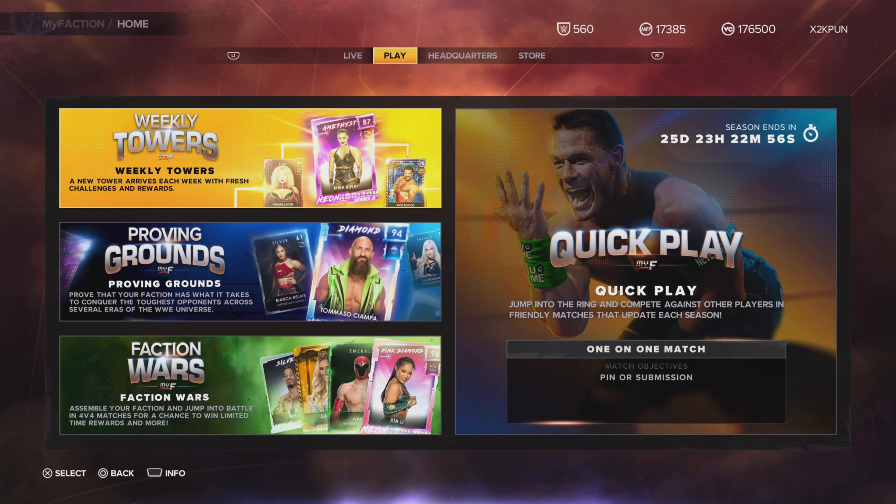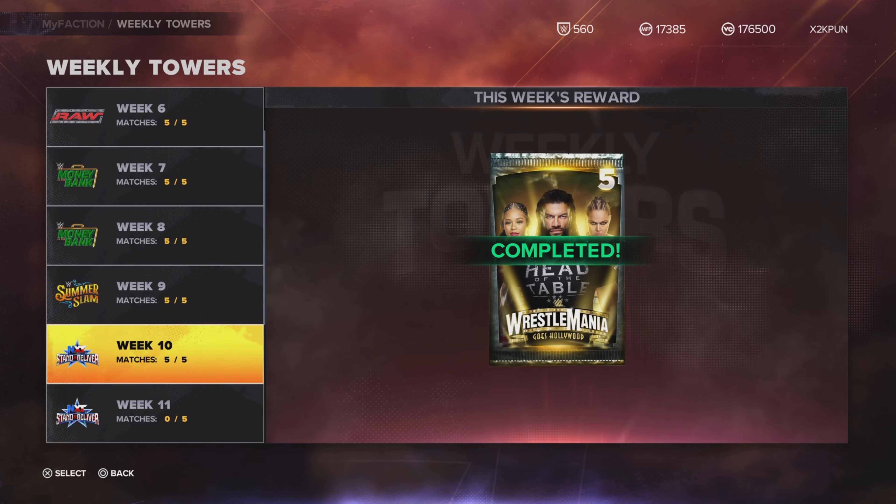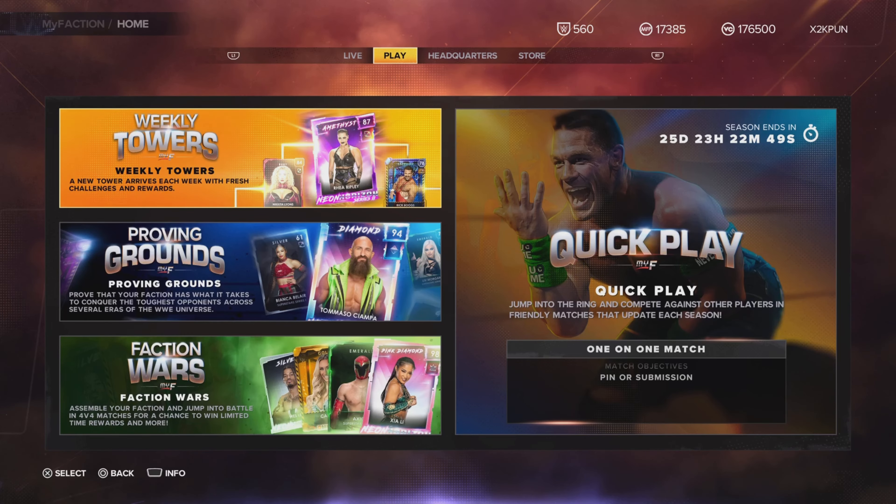Weekly Towers — you give us that every Monday, so we know what to expect. We get something — six tokens to pull back here. This pack is good because it's very expensive.